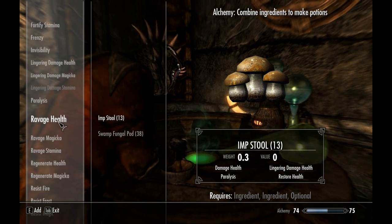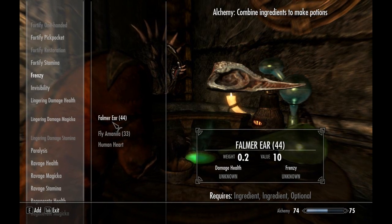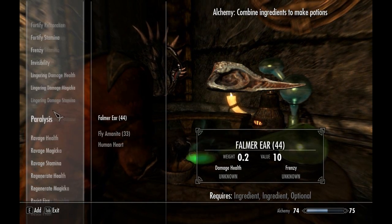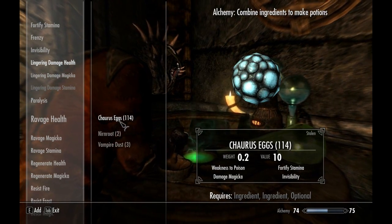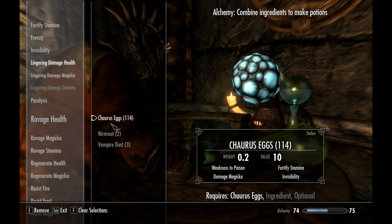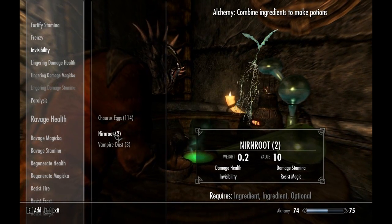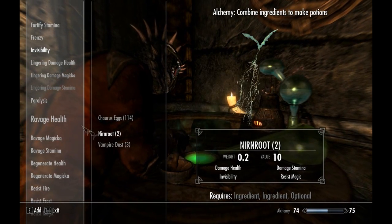Fear is good. Frenzy is good. Frenzy ingredients: Human Heart, Fly Amanita, Falmer Ear. Stealth characters go through Falmer areas really easily, so you collect a lot of Falmer Ears. Invisibility - Chaurus Eggs and Nirnroot make a good Invisibility poison, good for escapes as an assassin. Vampire Dust also, though that's less common than Nirnroot. Luna Moth Wings and Ice Wraith Teeth make good Invisibility potions as well.